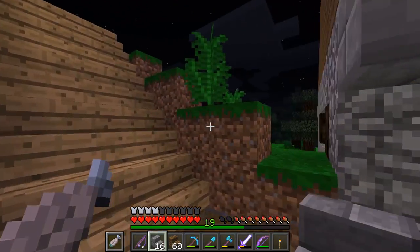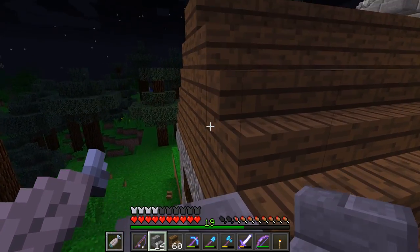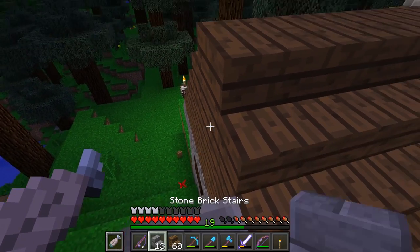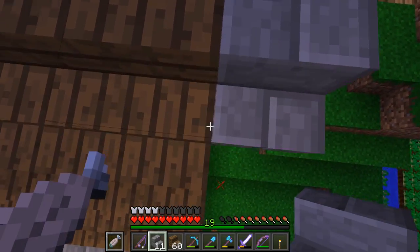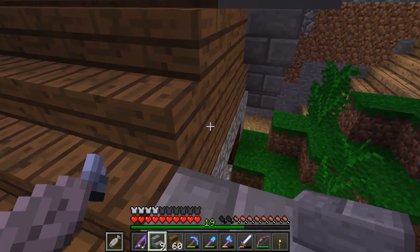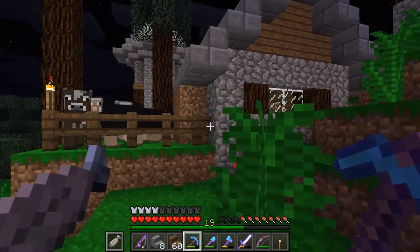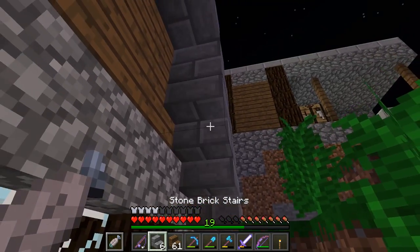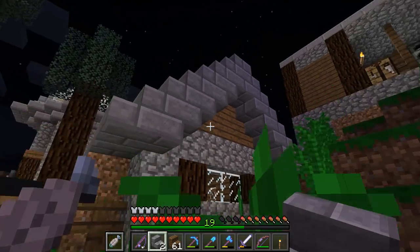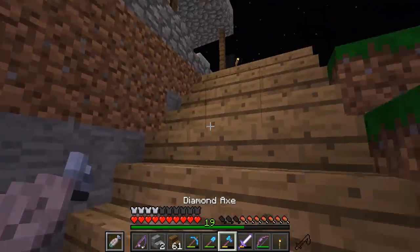Let's get this in like this - all we've got to do is do the same over this side. I was thinking maybe what we could do is add a second story to some of these houses, because some of the roofs are actually really tall and I think they could do with a second story. Let's just have a look at it now. It's made it really nice, hasn't it? It's given a little bit more depth, a little bit more character, and it's looking really cool. That's a massive improvement in my opinion.